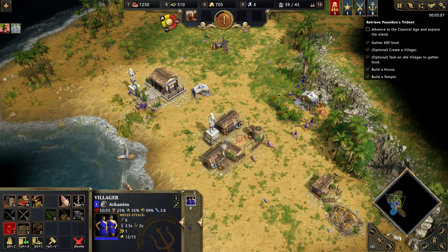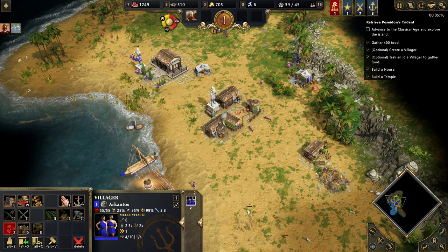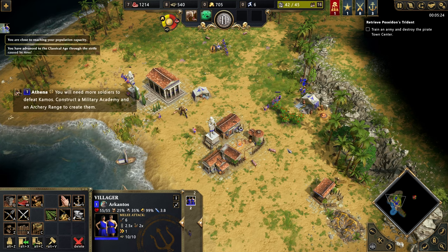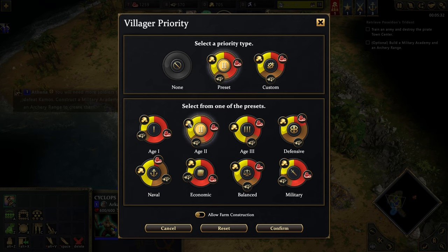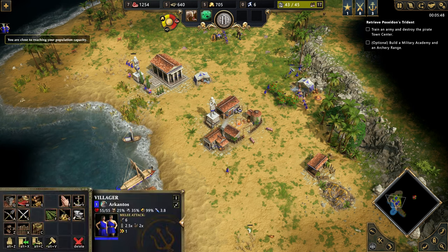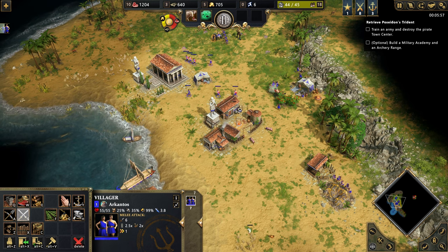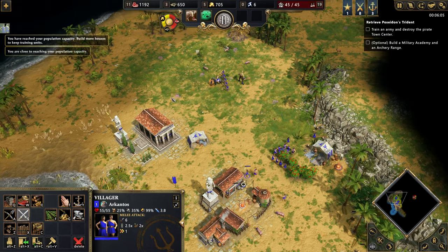What the hell is happening? I don't know if that's working out perfectly fine. You will need more soldiers to defeat Kamos - construct a military academy and an archery range to create them. I picked the preset where gold is kind of similar and wood is not present at all, kind of. But that's not what they chose - they even chose to go for wood, all of them. Guys, this is bad. We don't need that much wood, and they are hunting something really far away. Everything is working perfectly fine. We need an archery range.